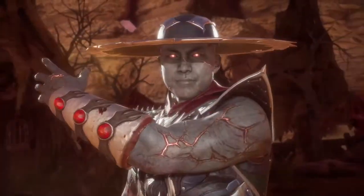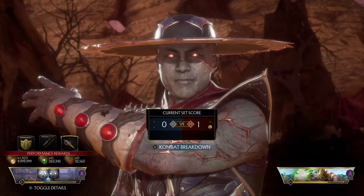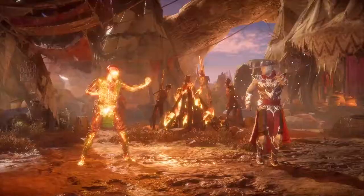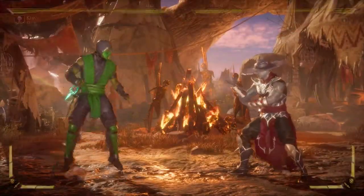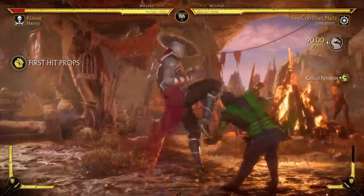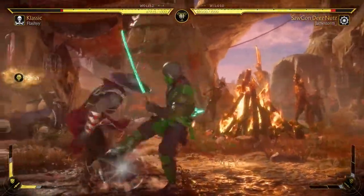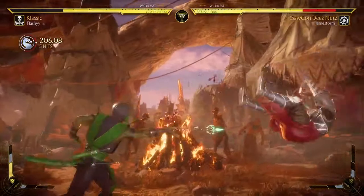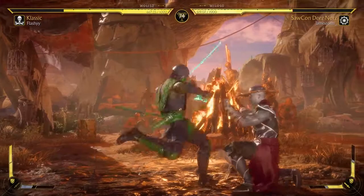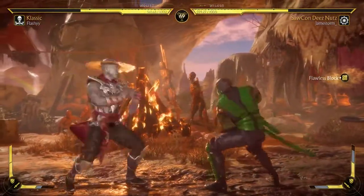We can't let this guy jump in because as soon as he gets that jumping pressure, it's over for us. And I can't fall for that possessed hat anymore — it's so hard to see, you don't even realize the second hat is coming out. That's alright, we can get this reverse 2-0 right here. He's probably going to jump — we'll do a Sin Blade. Nice wake up. Up three, another up three. That's full punish there. Kung Lao players' pressure is crazy.